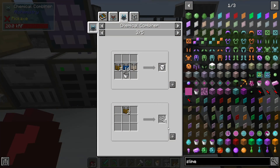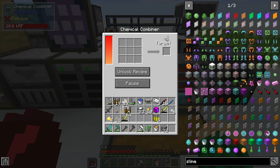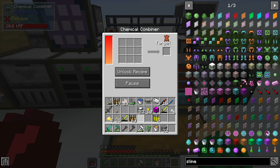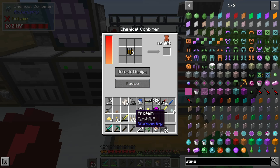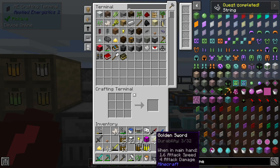I totally didn't know that you could shift-click into the chemical combiner, which makes things much easier. I can just do that and it locks the recipe, then we can put in ingredients and it makes us the string, and then we can unlock the recipe. We need to find the leather recipe which is down here. So we're gonna do that and then make ourselves a bunch of leather. We need about six per side, so that should be enough - and then the fishing rod as well.